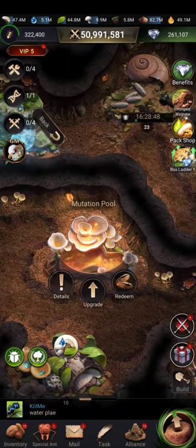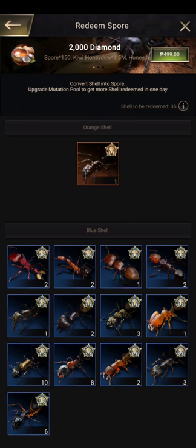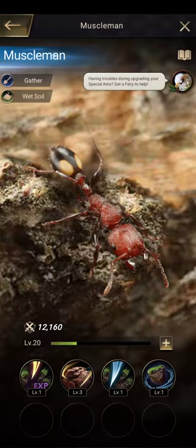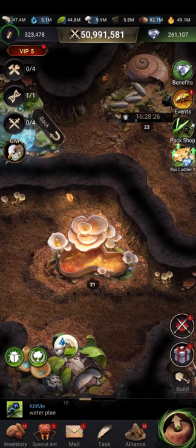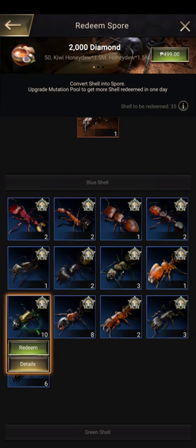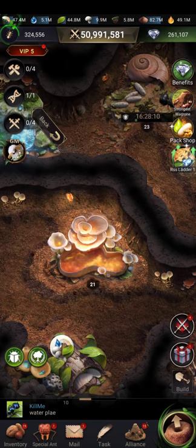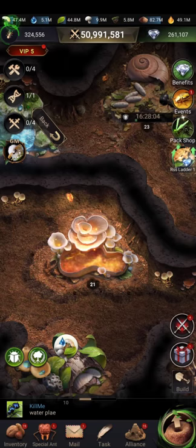The mutation pool is where you find fragments for your special ants. These fragments can be redeemed for spores — for example, redeeming them gives 100 spores. Spores are used to level up your ants' skills.